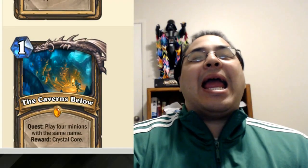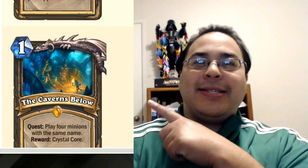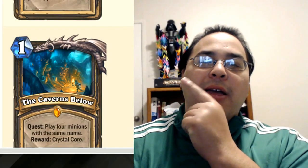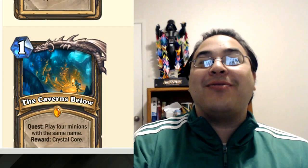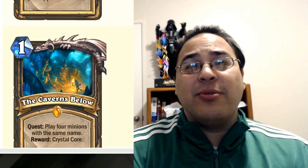Hello, everybody! Welcome to the Rogue video of our Journey to Un'Goro analysis. Let's take a look at this sexy quest right here - The Caverns Below. One-mana quest: play four minions of the same name. Reward: Crystal Core. What's the Crystal Core? It's an enchantment, area of effect - basically a spell that is always on that says all of your minions are base-statted 5/5.